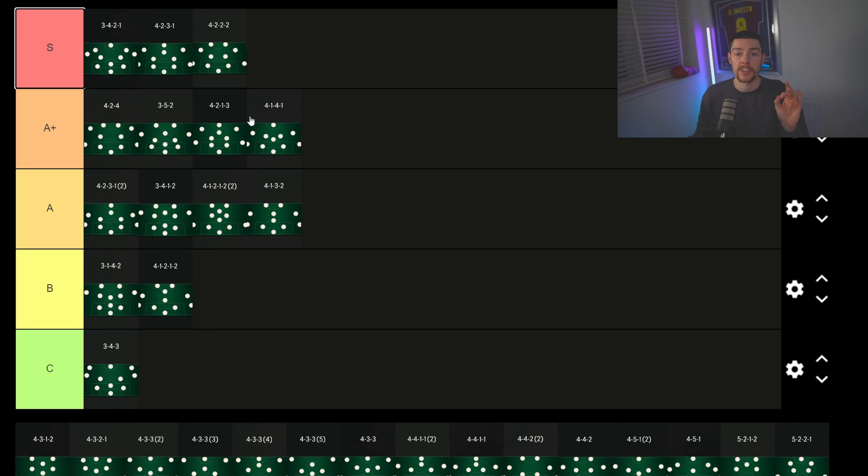The 4-3-4 — I really want to put it into S tier but we're going to put it at the top of A+. It's the best pressing formation in the game. The way it matches up against people's back lines when they're playing a fullback is insane. Give it a go — the video is on the channel.